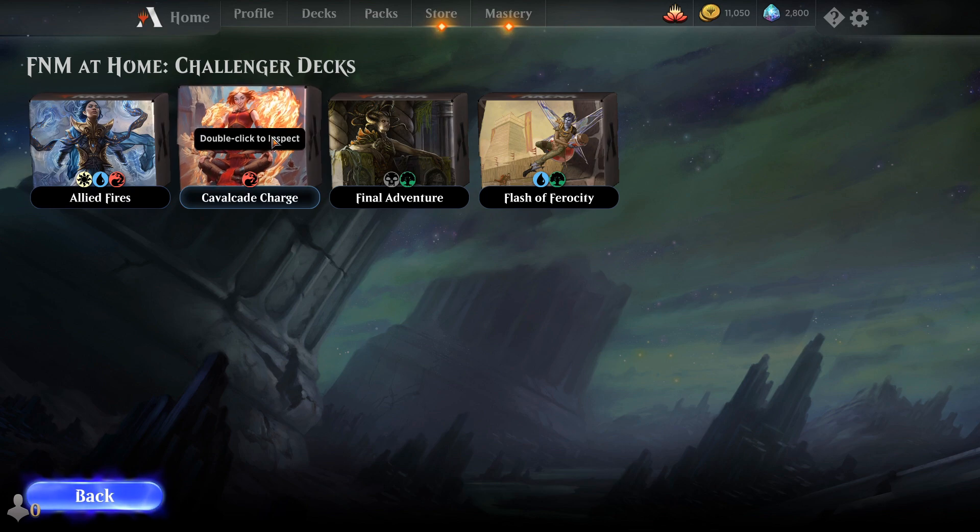Next we have Cavalcade Charge, which is a Cavalcade of Calamity deck mixed with some Torbran and some Embercleave. This deck is absolutely dominating this event — if you're looking to get through your two victories quickly, I definitely recommend Mono Red as you're going to be able to just pick up those matches within maybe 10 minutes of one another.